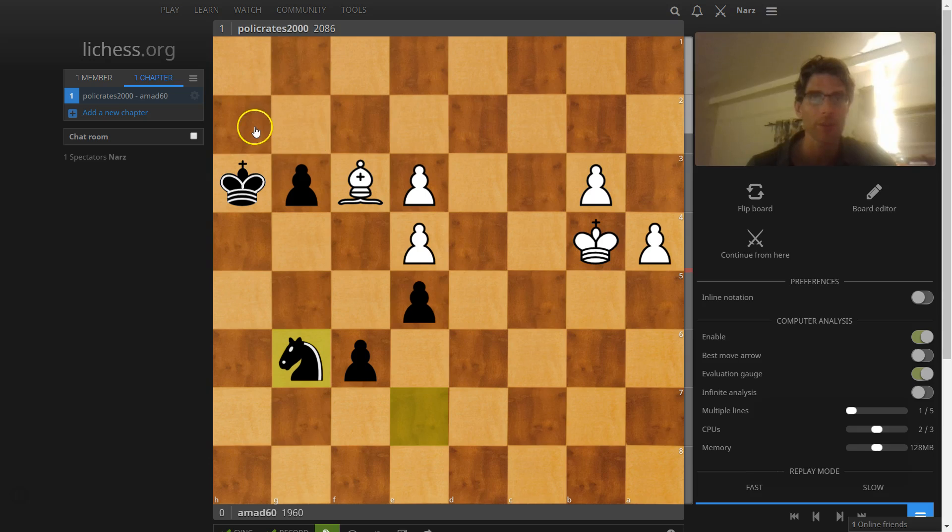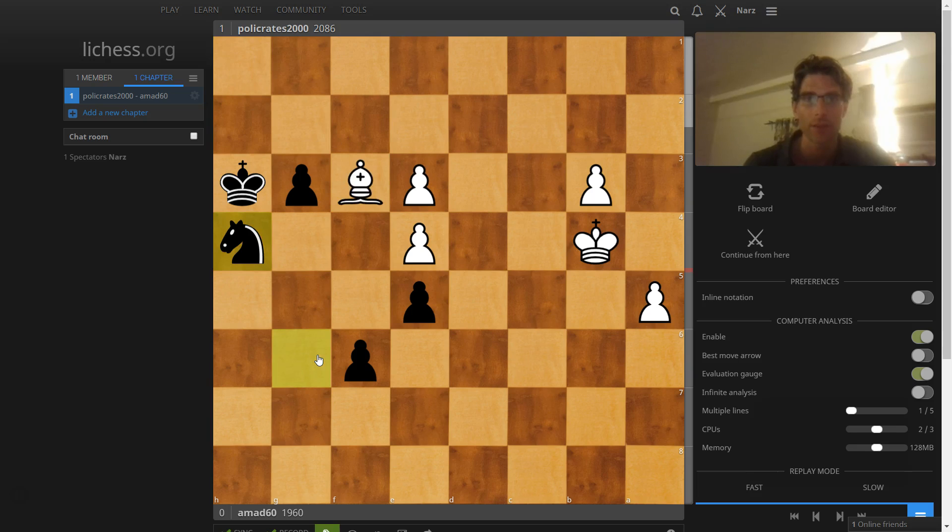If the bishop runs up here, then we can attack it with the king. So after this move, white has nothing better than push the pawn. You attack the bishop — if he doesn't run and just pushes the pawn, we're taking it with the knight. If he runs, we can attack it with the king. Again, if he moves the bishop here or here, we're just taking it with the knight, then moving the knight, and then promoting the pawn.